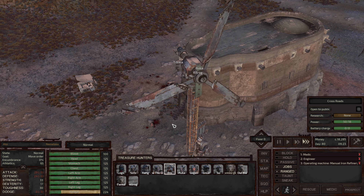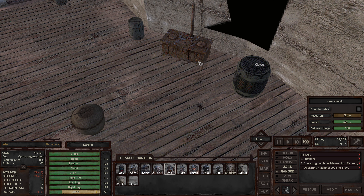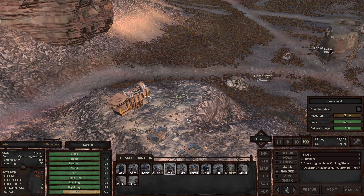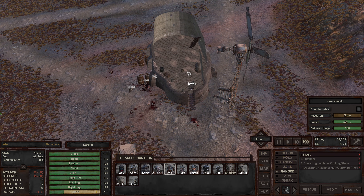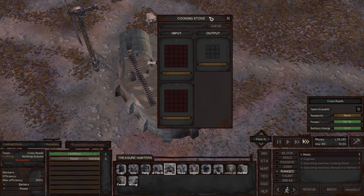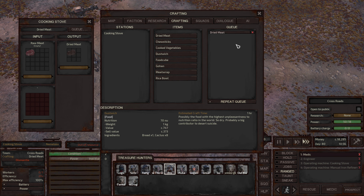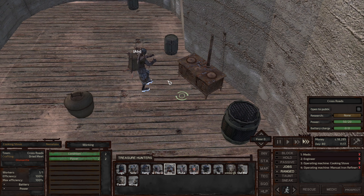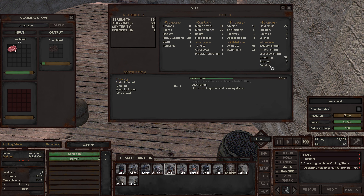Auto is going to be the cook here. I'm going to bring Auto in and use the operate machine cooking stove and move that down. He's still operating the refinery because we didn't give the cooking stove any jobs. In the queue it's the cooking stove — two slots for input and one for output — dried meat, repeat queue. Jobs back on for Auto and he should start cooking. As his cooking stat increases over the campfire it doesn't increase, but at the stove it does, and as it increases the speed at which he cooks will increase.